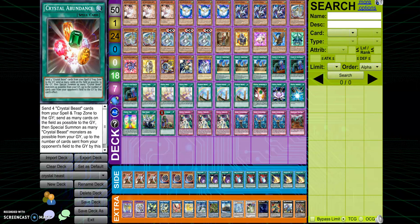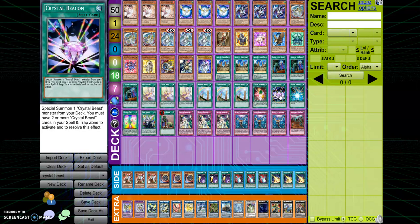Then you have one Abundance, which — once you get four Crystal Beasts in your spell/trap zone — you can send as many cards as possible to the graveyard, and special summon as many Crystal Beasts from your graveyard, and send cards from your opponent's field to the graveyard. It basically just wipes the whole board and then you get a bunch of cards out and go for OTK. We play one because it's a brick if you don't get to that point in the game.